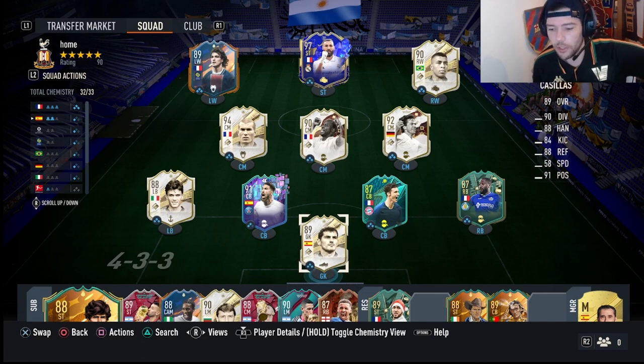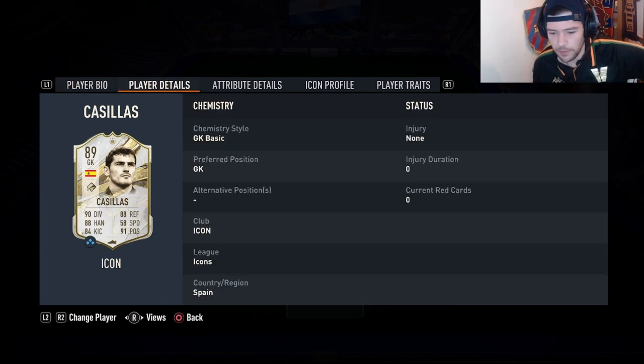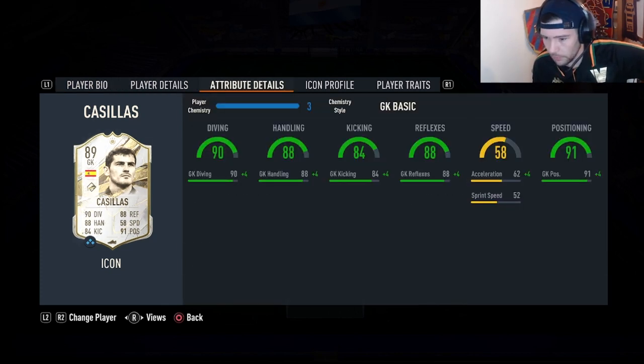Hey guys, I just wanted to make a quick video on this hidden gem. I don't know what is wrong with this card or what is right with this card. I've played 500 games with him — he's 135 coins on PC and 120 on Xbox and PlayStation. When I first got him I was like, he'll do for the time being, but let me tell you, this guy is cracked. This guy is a cheat code.